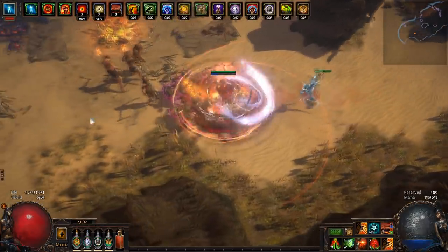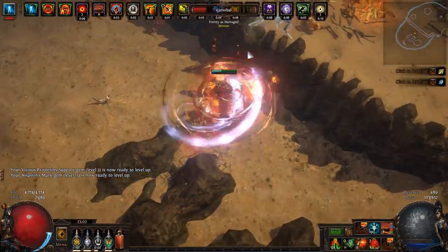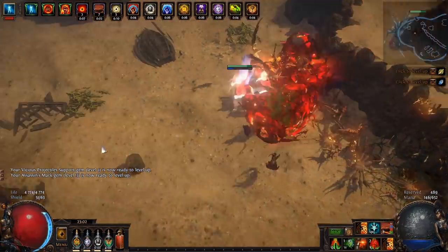N'Gamahu's Flame Cyclone Slayer. One of the nicest builds to start a League. Requires only 1 item, and with better gear, can be good even for end game content.